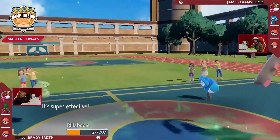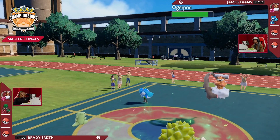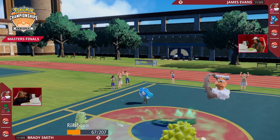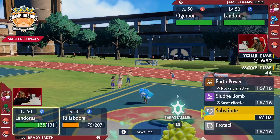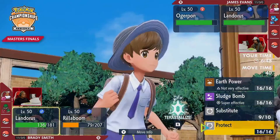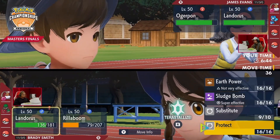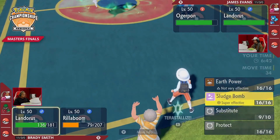Landorus is free to set up this time around. Rillaboom going to be taking the brute force hit with the Sludge Bomb, and that's the Assault Vest coming in clutch yet again for Brady. He's trained his team well, knowing it's more important to have extra special defense to endure those Sludge Bombs since Landorus is such a big threat.